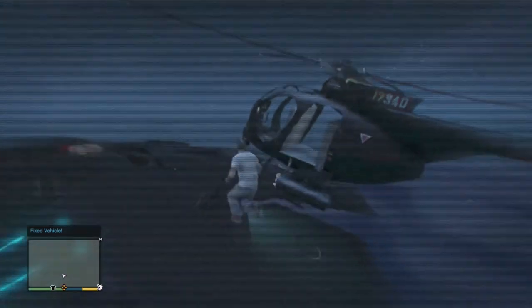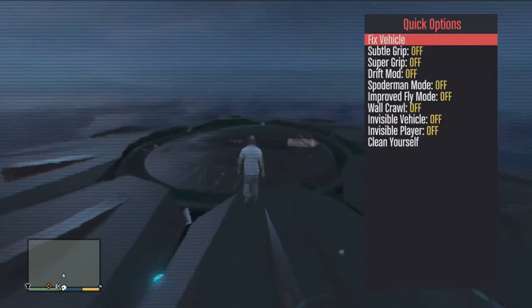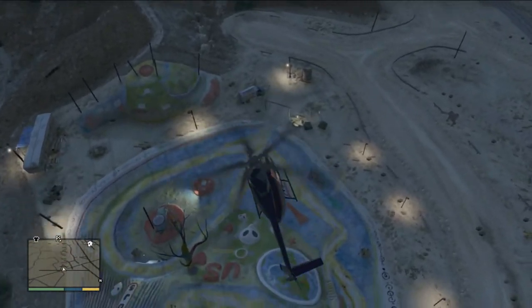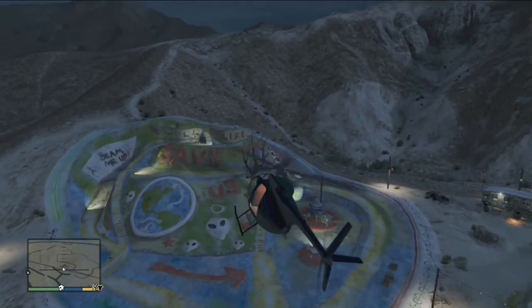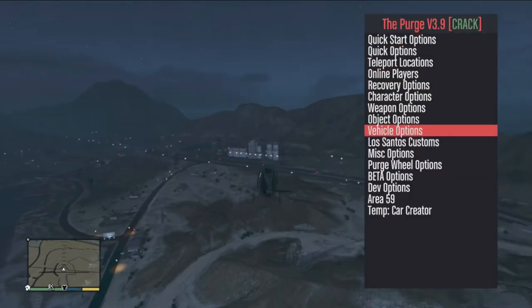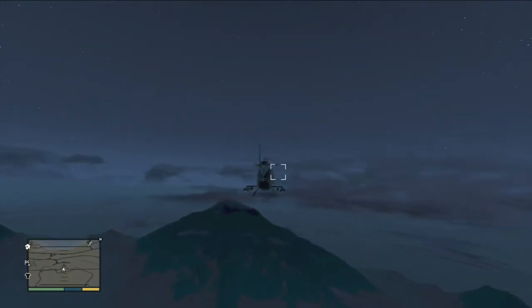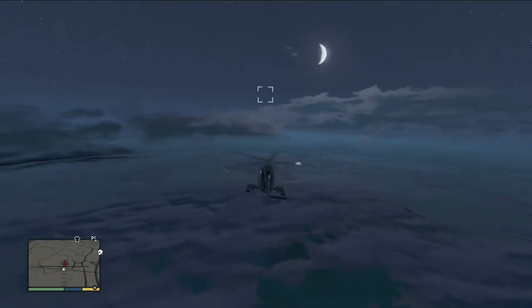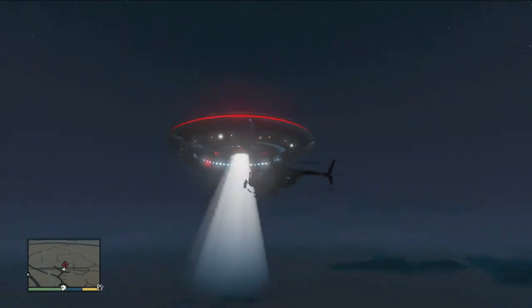Now let's go over to Sandy Shores — there's a little UFO shrine there, I guess that's what I'll call it. This is the location right here, very close to Sandy Shores. Right below me is a little alien shrine village. I'd call it a shrine because it's basically just for an alien. You can see the sign 'Beam Me Up' — that's a dead giveaway. So let's go straight up into the air and find this UFO. Getting to just about max altitude — there is the UFO, literally right over top of me. Look at that white light!